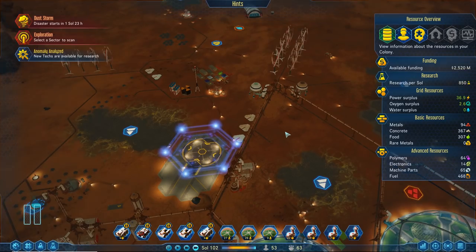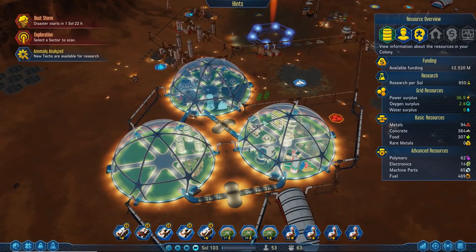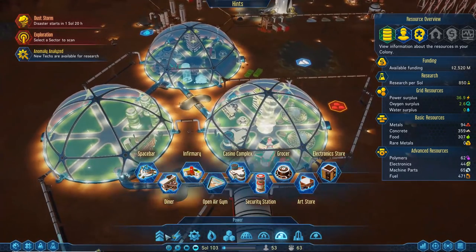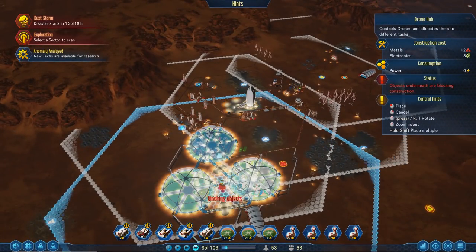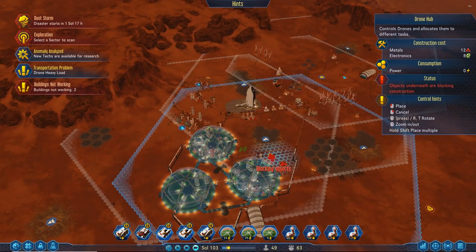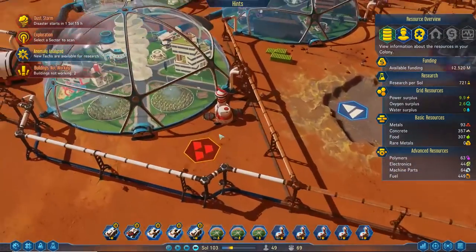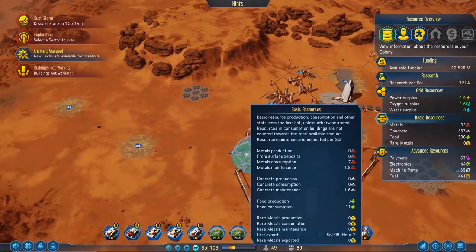We'll do that next time because this episode is now over. Thank you all for watching — this has been pretty chill. We've expanded quite a bit and things are looking pretty good for the future of our colony. Look at that — we've got three domes now! We can finish things off by plopping down another drone hub in range of the resources, right next to this dome. They will take care of everything else. Guys, thank you for watching — leave a like and subscribe if you enjoyed the episode, and I'll see you all next time!